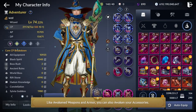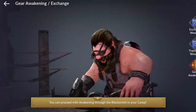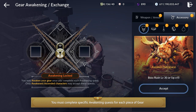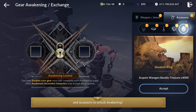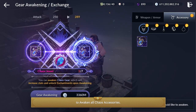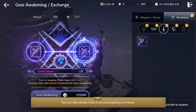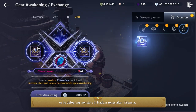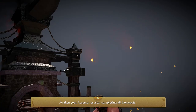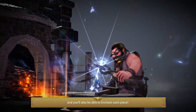Like Awakened Weapons and Armor, you can also awaken your accessories. You can proceed with Awakening through the Blacksmith in your camp. You must complete specific Awakening quests for each piece of gear and accessory to unlock Awakening. You will need anywhere between 4 to 7 Chaos Duels to awaken all Chaos Accessories, and you can obtain them from participating in events or by defeating monsters in the Doom Zones after Valencia. Awakening your accessories will increase your CP and you will also be able to enchant each piece.